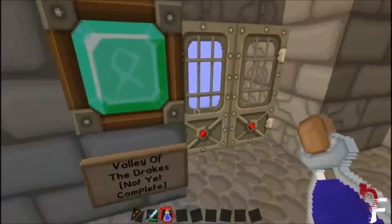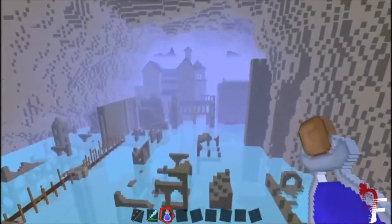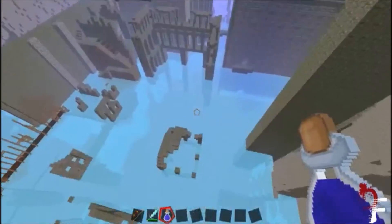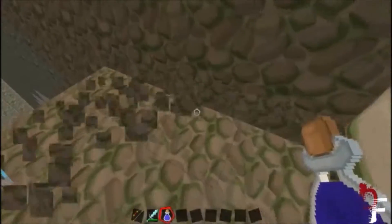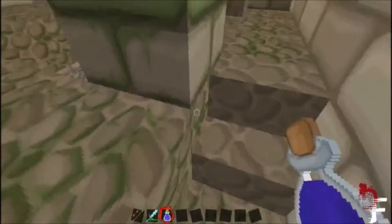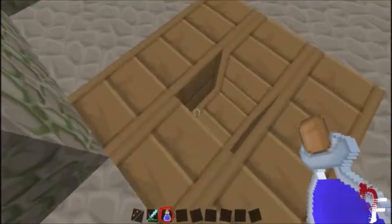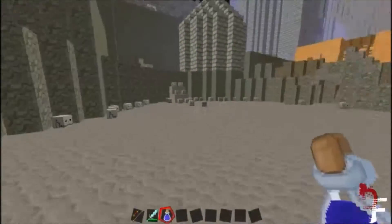You can get to Blighttown and you can get here, but you just can't go through the Valley of the Drakes. But this is New Londo Ruins and I think I've got everything pretty much perfectly done — perfect as I'm going to get it. Anyway, if you pull the lever you'll end up here. This is the version which I've drained the water out of. I'll probably make some sort of elevator so you can come down here.